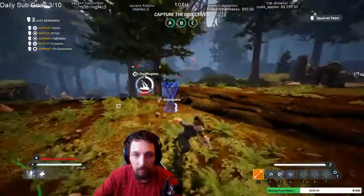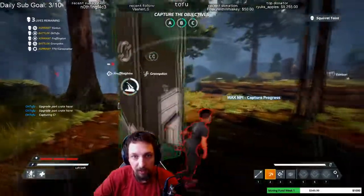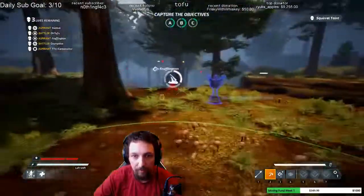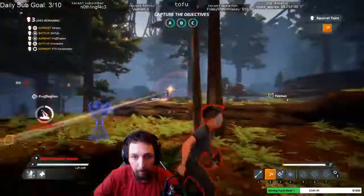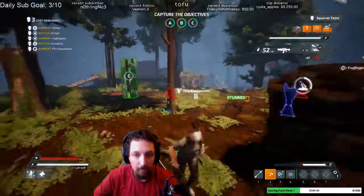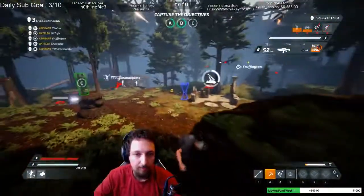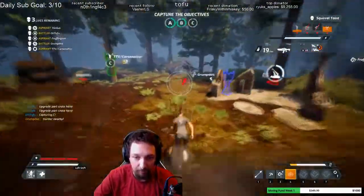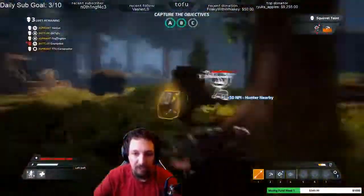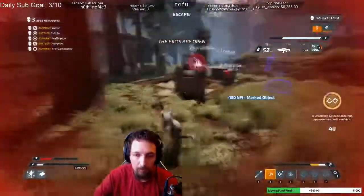When setting up to do objectives, make sure you either communicate with your team that you want to pressure, or keep an eye on them and wait until they start pressuring themselves before you begin. This kind of teamwork is the most important thing when it comes to actually escaping and winning as a runner. If the hunter comes to the objective you're pressuring, don't hide unless you're completely alone and can barely defend yourself. If you have multiple people on the objective and especially a diverse set of classes, try to waste his time for as long as possible using your combined abilities to harass him, and as long as your teammates are doing objectives across the map, it becomes an easy win.